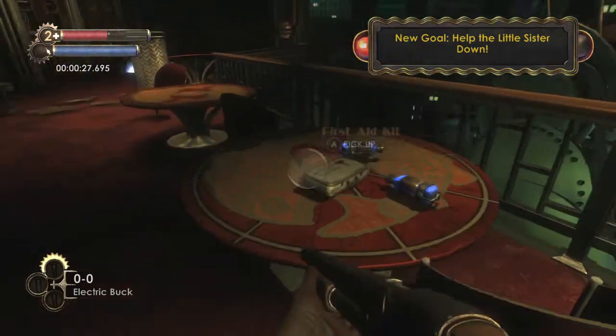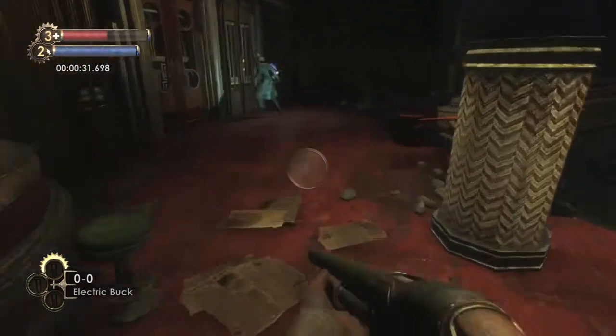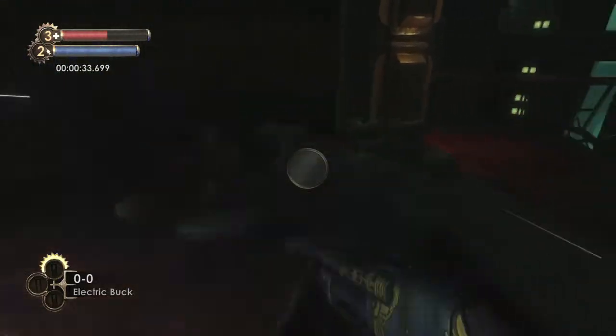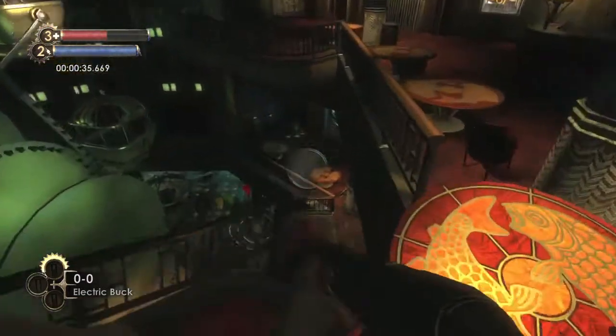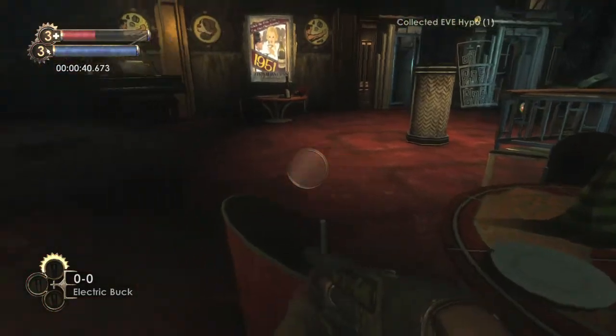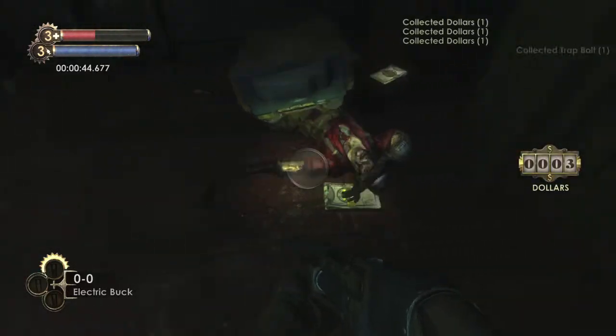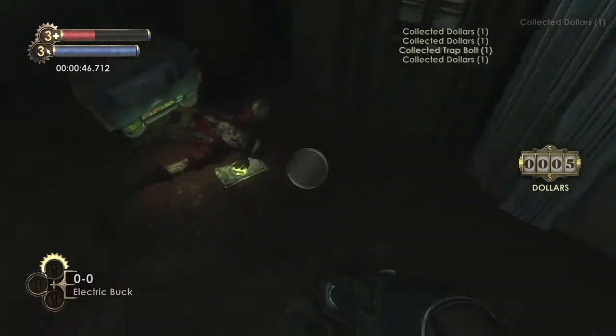Once you're in here, you want to make sure you grab the first aid kit and the two Eve Hypnos on the table. Then drop down to the second level right here, which should have another Eve Hypno. Make sure you grab that. Try your best to land on the table so you don't take any fall damage — you need all the health you can to get through later.